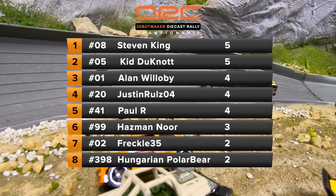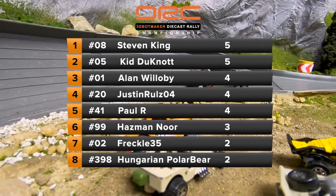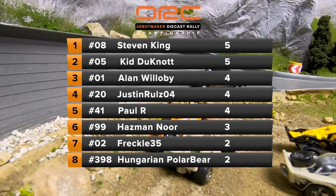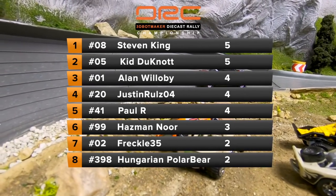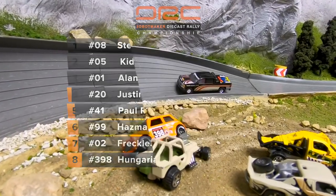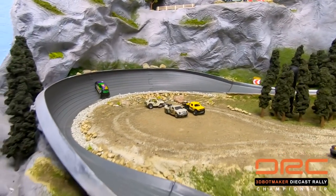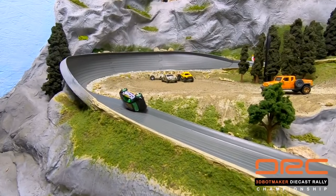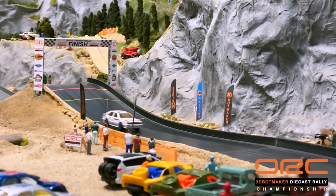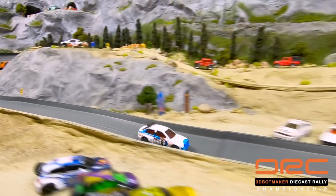Stephen King and Kid Do Not on top of the boards with five points. Alan Willoughby, Justin Rules, and Paul R with four points. Hasman Noor has three points, and Freckle 35 and the Hungarian Polar Bear are tied at the bottom with two points. Up next in round two, the drivers will be going head to head — the bottom two drivers in points after that round will be eliminated. We hope you've enjoyed this presentation of the 3D Bot Maker Diecast Rally Championship. We know it's a stressful time all over the world — we just hope we can make your day a little bit brighter. Stay strong, keep on racing, and we'll see you on the track.